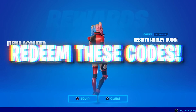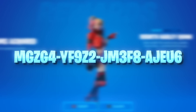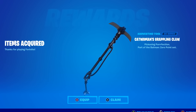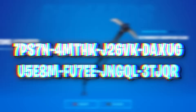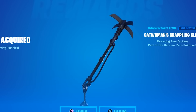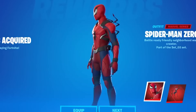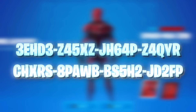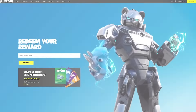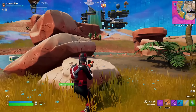To finish up, here are some codes for exclusive cosmetics. First is the Rebirth Harley Quinn skin code — congrats to whoever gets that. Next are two Grappling Claw pickaxe codes, which is one of the fastest swinging pickaxes, so claim it early if you can. Finally, there are Spider-Man Zero outfit codes — huge congrats to those who get those. Redeem them all at fortnite.com/redeem.